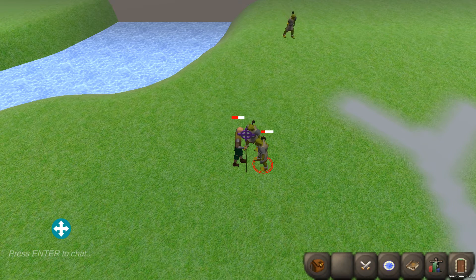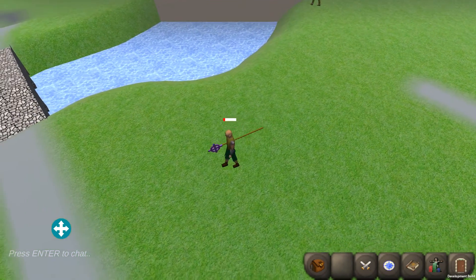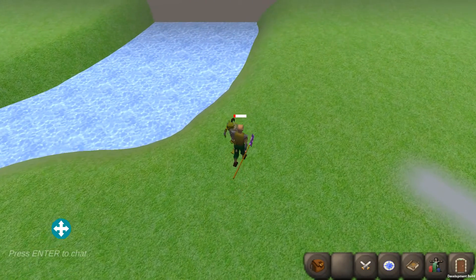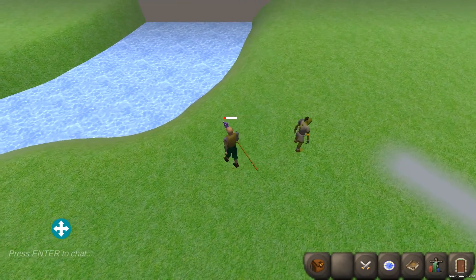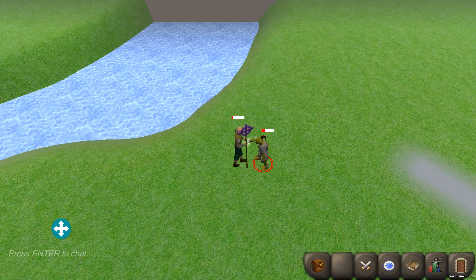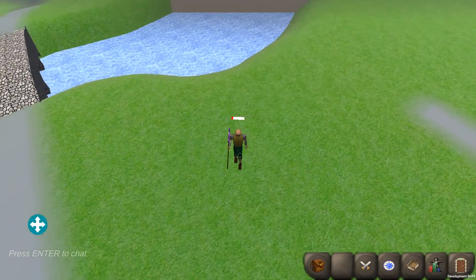That goblin's aggro didn't switch — strange, I'll have to look at that. But anyway, I added a death animation so that they die now and they look like they die. I'm definitely a big fan of my magic already. There we go. Boom.